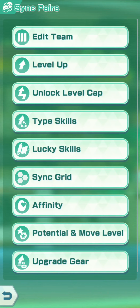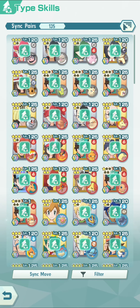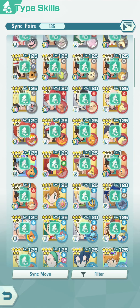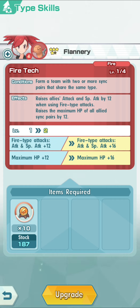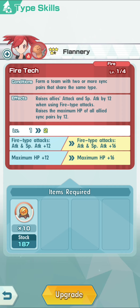This is something new to the game and something I'm excited to see the development of. Right now, type skills affect pairs of the same type. You can get certain boosts for pairs that have the same sync type. So for example, if I have Flannery and I put her on a team with Marley, they will both get their type boosts for both being Fire types. As long as I have two of the same sync types on the same team, we get the boost.